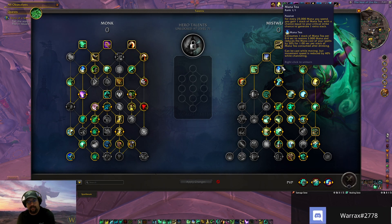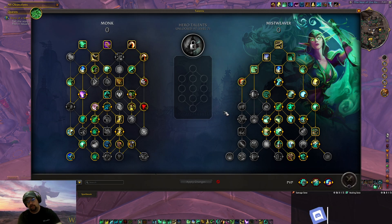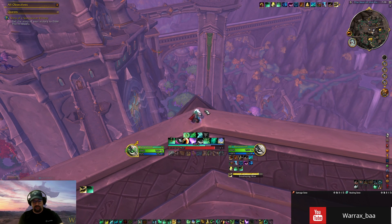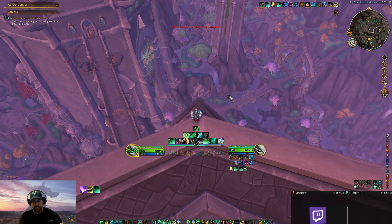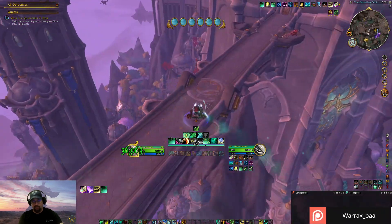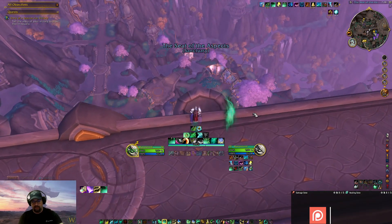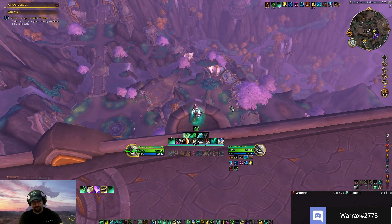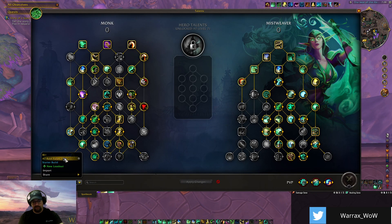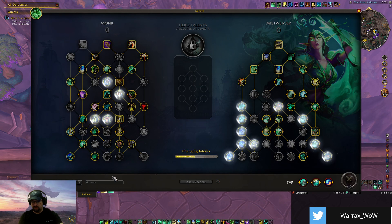The healing priority is actually quite basic: Rising Sun Kick on cooldown, Enveloping Mist when a target needs it, Chi Burst for small bits of movement. With Ancient Teachings, your damage abilities are doing healing passively, so you're weaving damage and heals together.